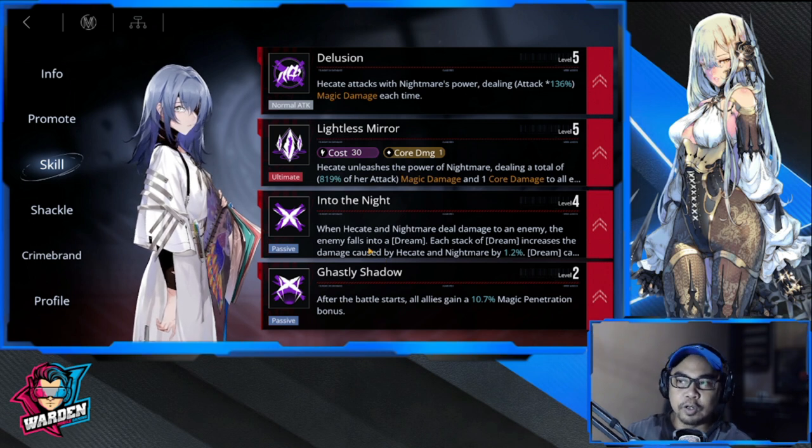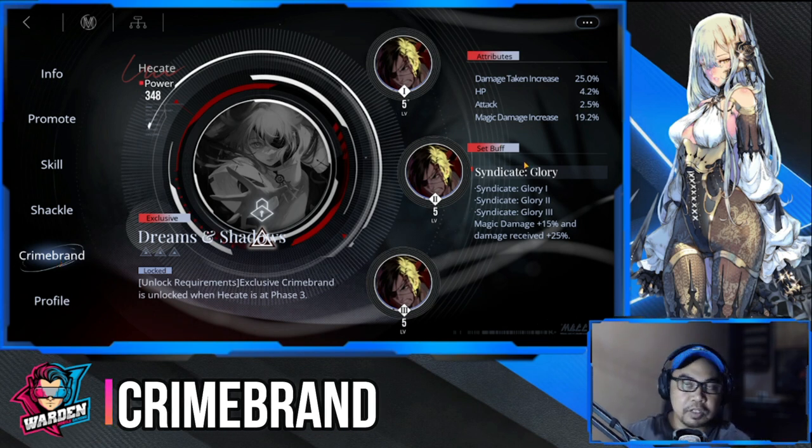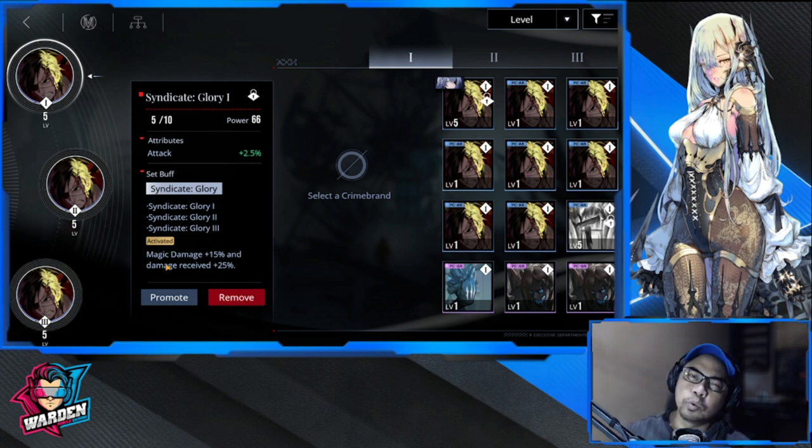Next is her crime brand. Out of the easiest ones to get, I would suggest Glory One Syndicate because of the magic damage plus 15% and damage received plus 25%. I know the damage received increase of 25% seems concerning, but as long as your team is well built and Hekate is concealed, she won't need to take that additional 25% damage — obviously she won't be in the front.